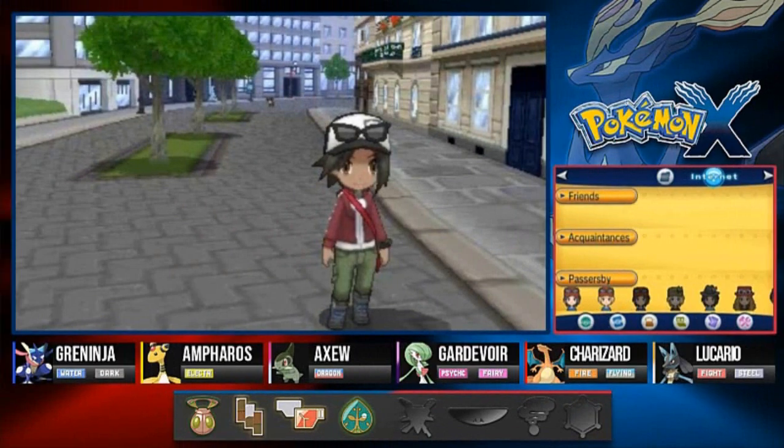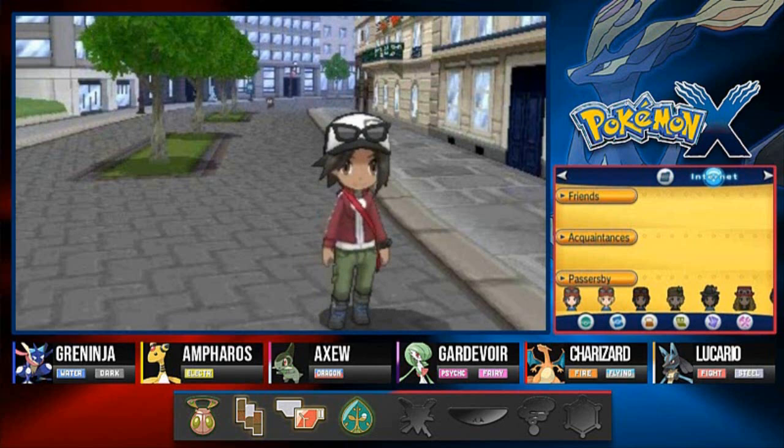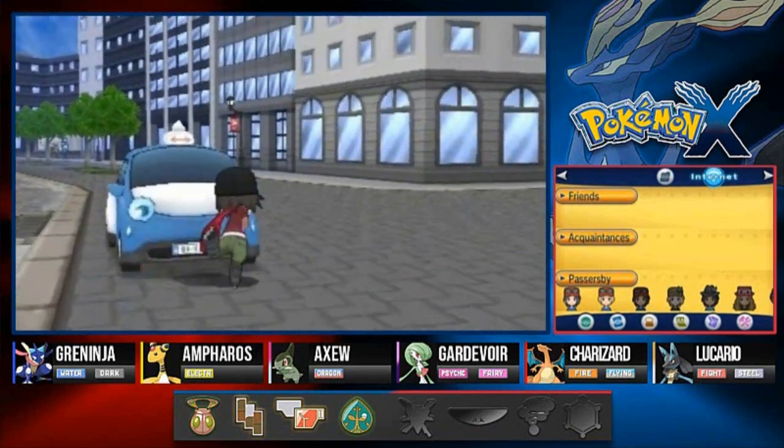What's up guys, it's me your host Draven, and welcome to another episode of our Pokemon X walkthrough. In our last episode we managed to get to Lumiose City, had a few battles here and there. We didn't really do a lot except see Lumiose City get back on its feet with the electricity, and now it is finally time for us to get to the gym to battle Clemont.